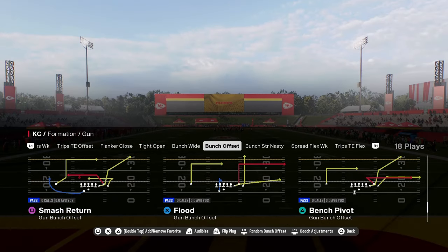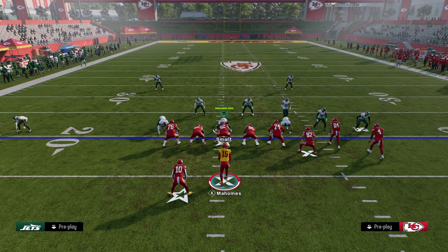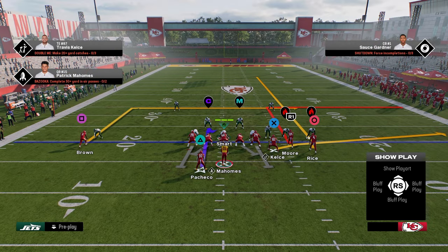Super cool concept here — this is out of Flood. What we're going to do is stem this route. In this game there exists a speed burst glitch where if you stem a route up or down one tick and then smart route the route, they'll get a turbo boost. There are a couple things we can do with this.